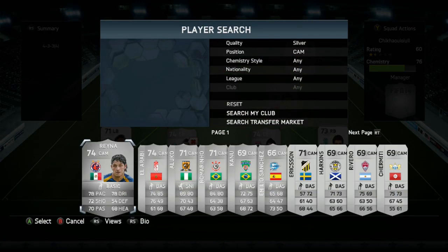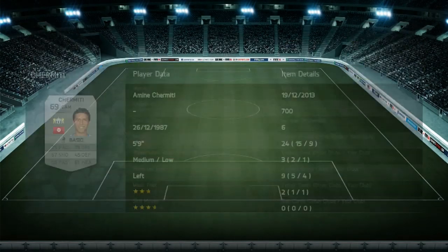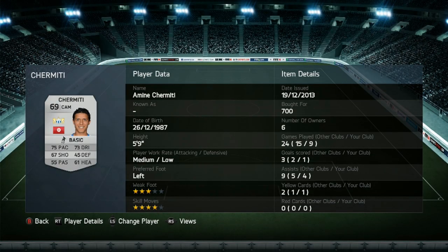The centre attacking mid we do have is a non-rare. He's got 55 passing, which isn't that good for a CAM, but he is normally a striker. He's got 75 pace, 67 shooting, 73 dribbling and 61 heading. Medium-low work rates, left footed, 4-star skill moves, 3-star weak foot. He got 1 goal and 4 assists, which is very good considering that 55 passing. He cost me only 700 coins and you do need this guy for chemistry reasons.